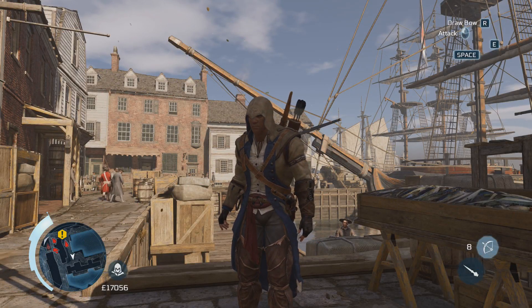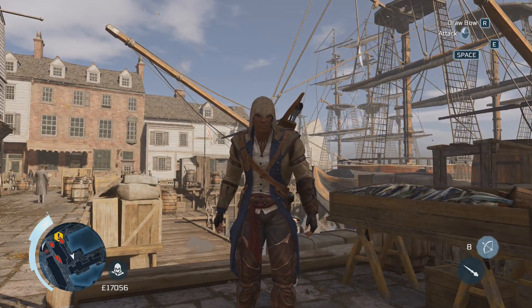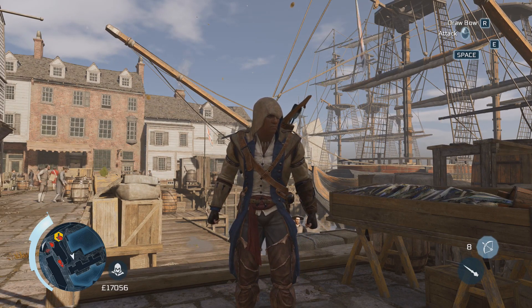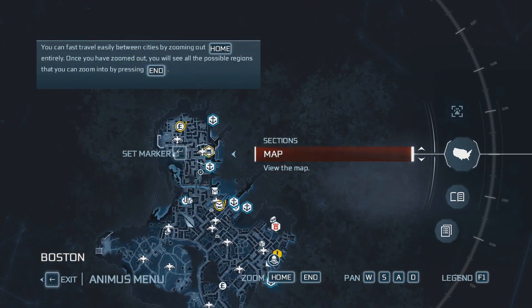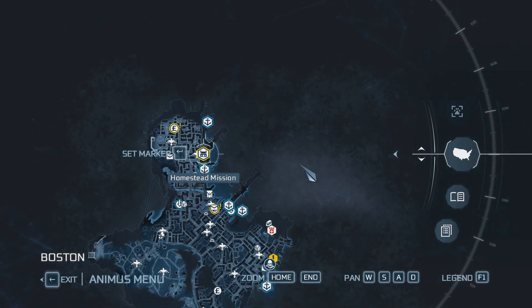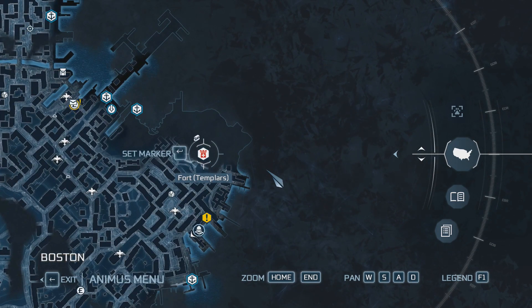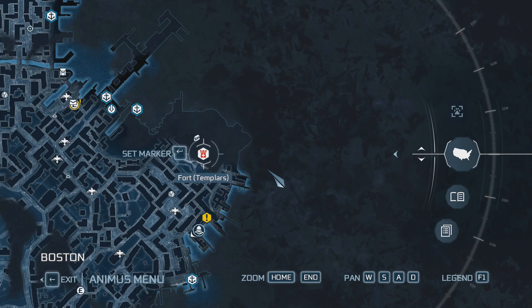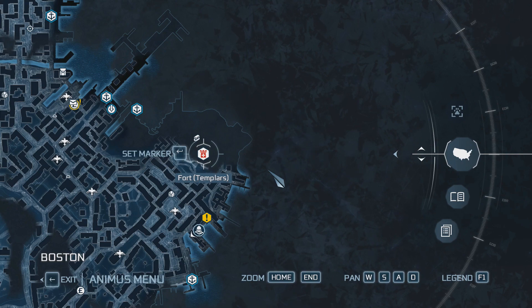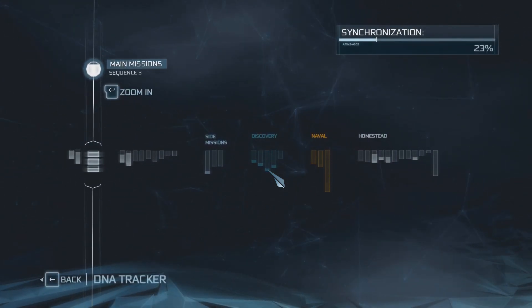Hello everybody and welcome back again to Let's Play Assassin's Creed 3. I've returned to Boston because that's where my next main mission is. While I'm here I've been doing a bit of shopping and collecting. I noticed we have another homestead mission and also discovered another Templar fort. I'm not sure if I want to do all the Templar forts on camera — I did one last episode, maybe I'll do one or two on camera and the rest off camera. I do have the DNA tracker in the menu so I have some idea of what I can do.